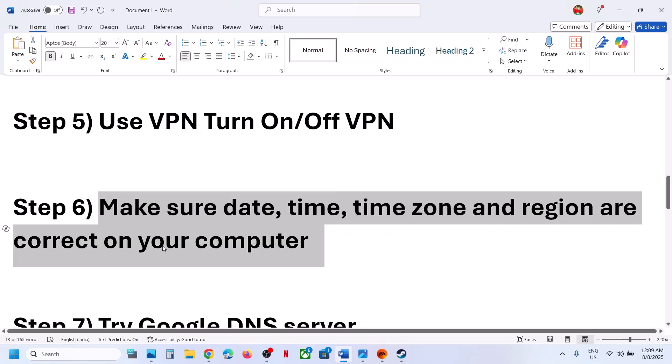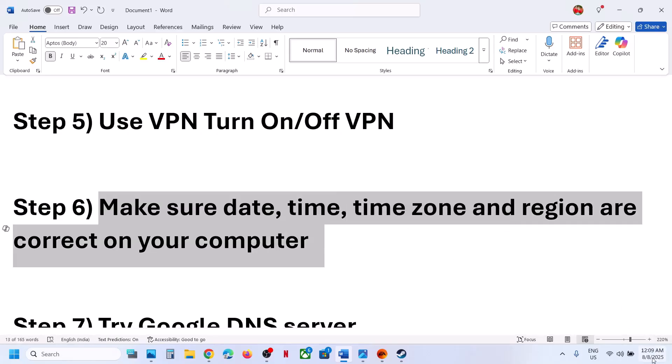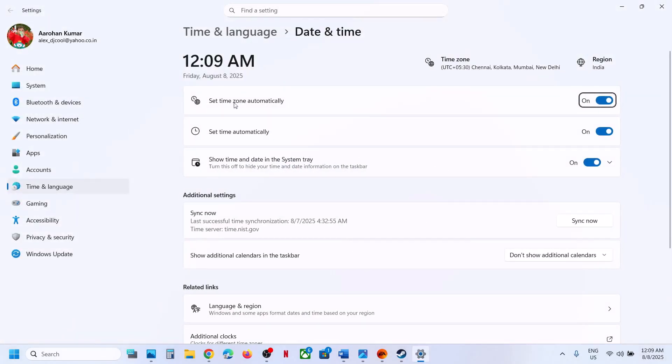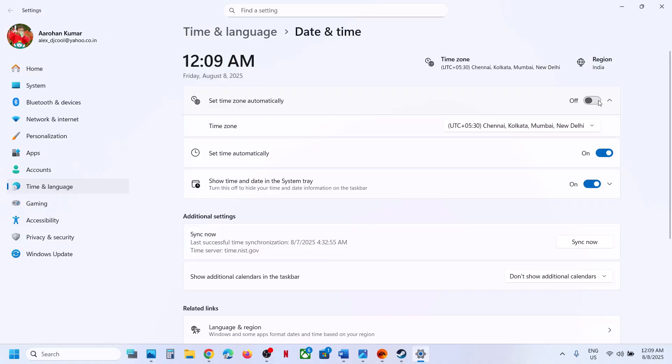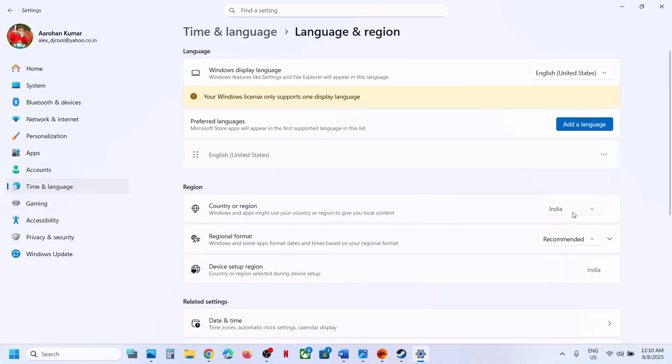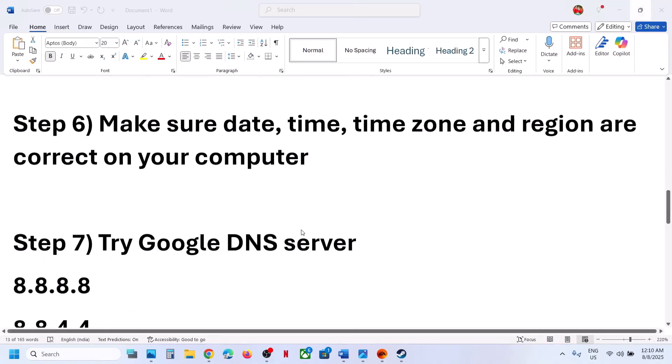The next step is to make sure your date, time, time zone, and region are correct. At the bottom right you can see the date and time. Click on 'Adjust date and time' and make sure 'Set time zone automatically' and 'Set time automatically' are both turned on. Click 'Sync now' — this is important. If you receive any error in red, click Sync now multiple times. Once synced, go to Time & Language > Language & Region and make sure your country is selected, then relaunch the game.